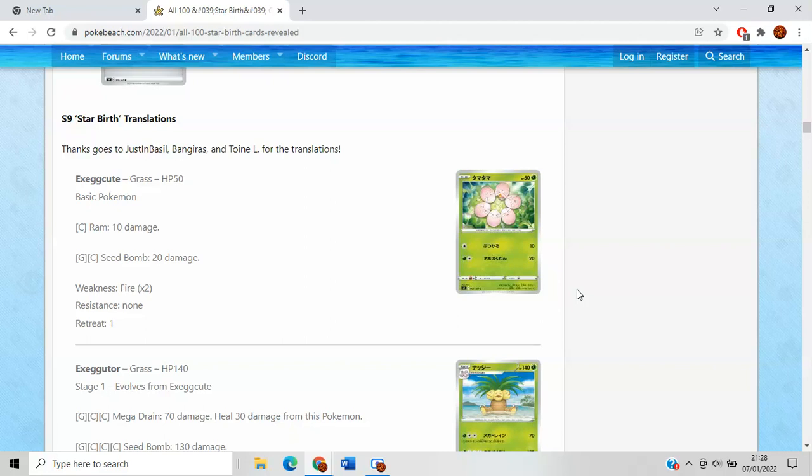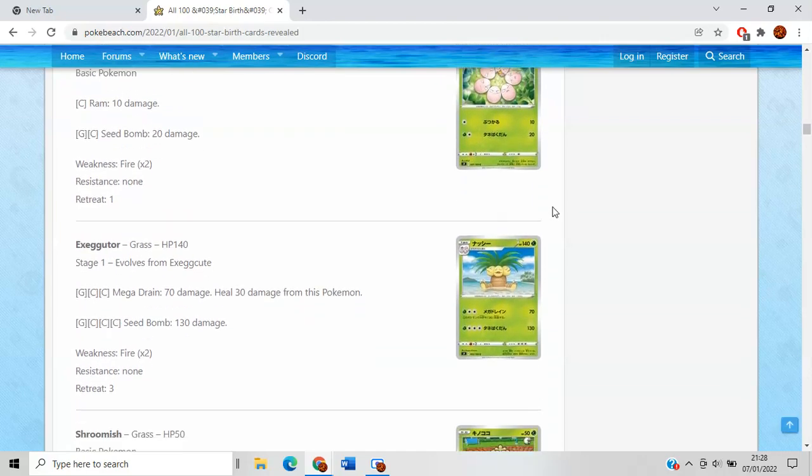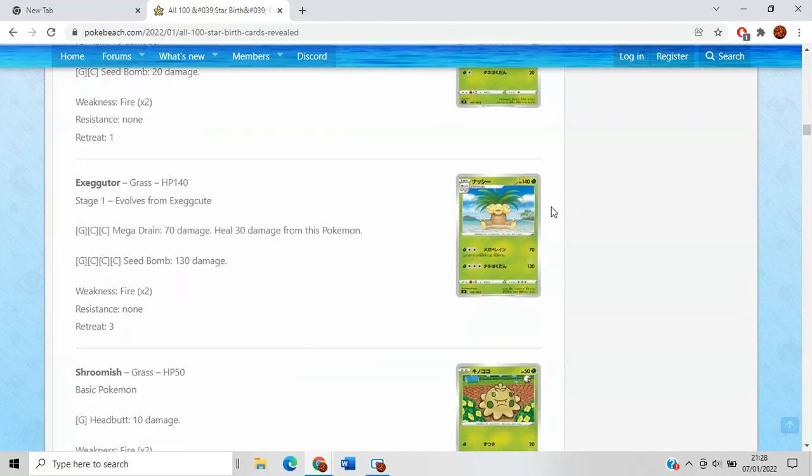So without further ado, we have Exeggcute, which has got lovely artwork of course, but nothing really too special — nothing much of an improvement. 50 HP, pretty weak nowadays. Exeggutor at 140 HP with a retreat cost of 3 — it's meh, and its attacks are far from ideal.